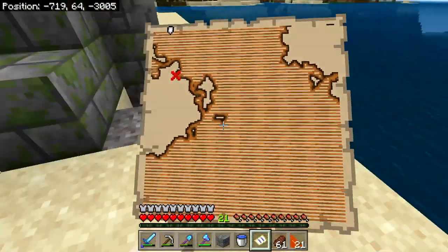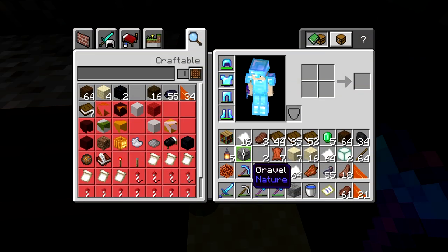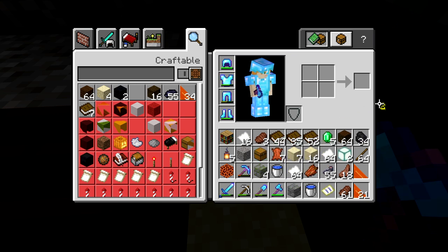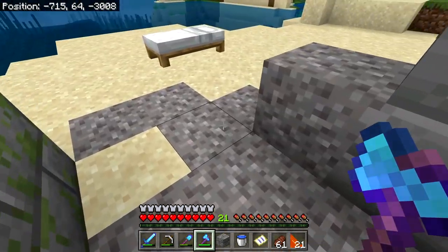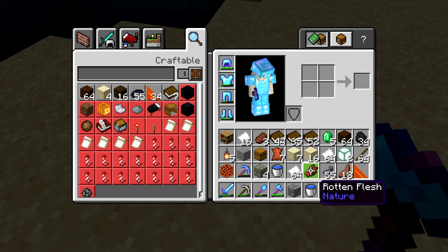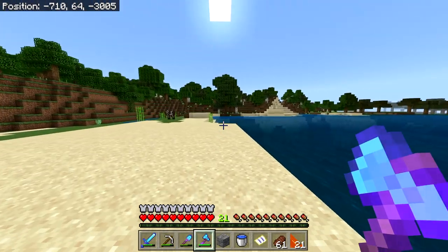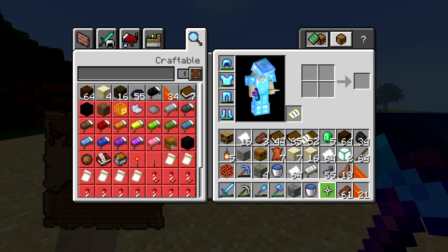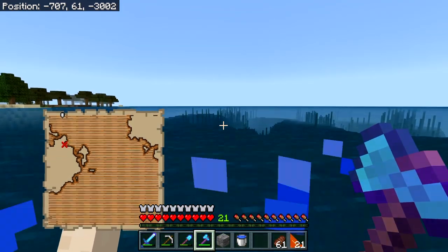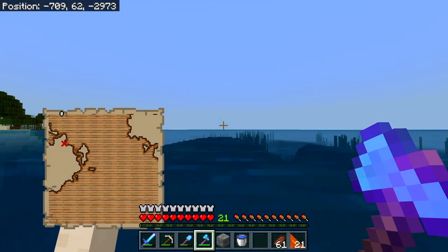The inventory is getting pretty full — in fact it is full. We've got one of these we can't pick up because of this white wool which we don't need. Now we do have it, and we have a bed we can't pick up because of this rotten flesh — and that bed disappeared. So you don't want to break those when you're not paying attention. Let's put this in our off hand — that frees up one more inventory space. We're going to have to make some hard decisions about what to keep.